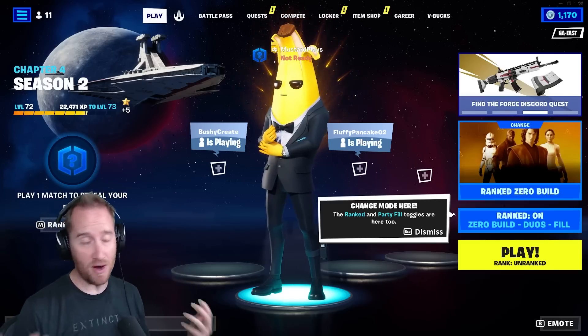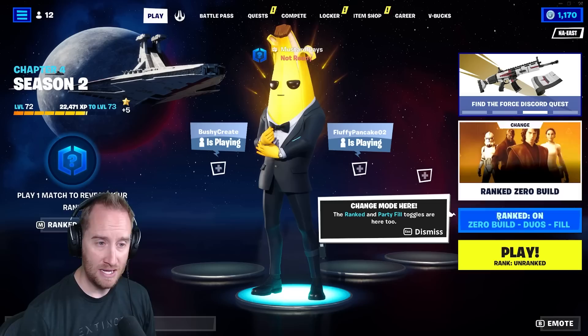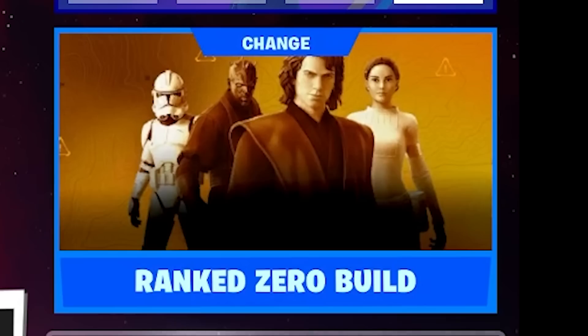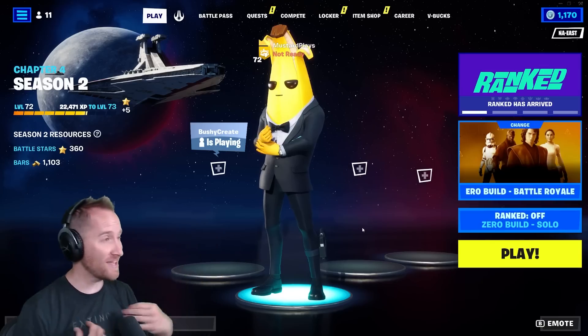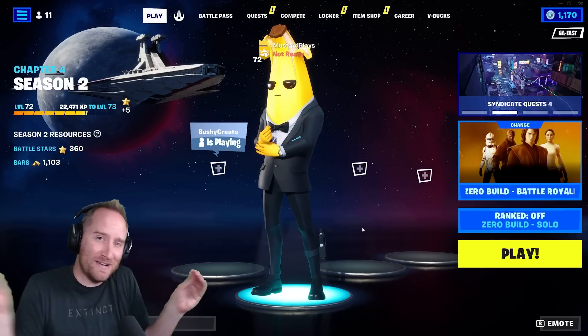A really exciting part of today's update, outside of Creative, is that now you can turn on Ranked Mode. It's a pretty cool interface — you can turn it on and off. I may play one game just to see where I get ranked at the end of this video, so if you want to see a creative bot playing Battle Royale, I'll have a quick snippet of that.